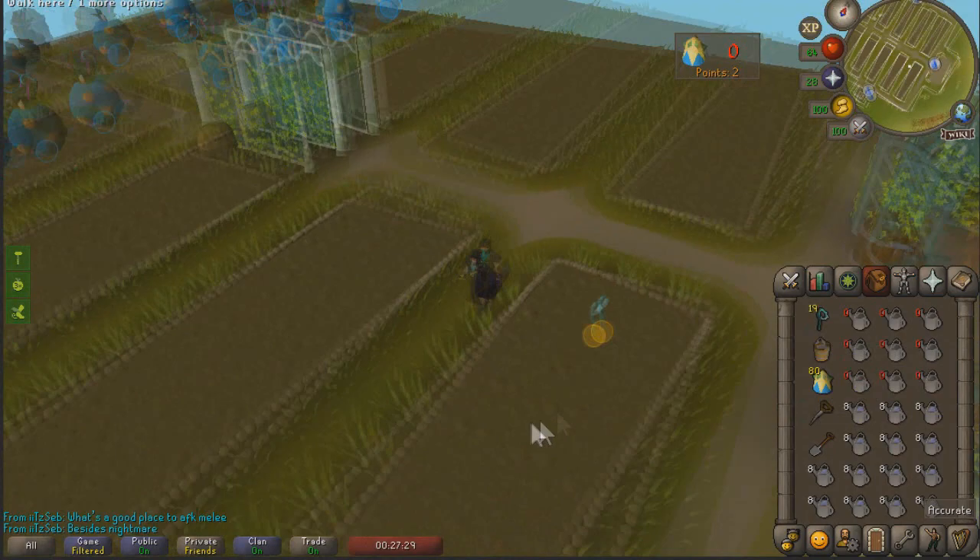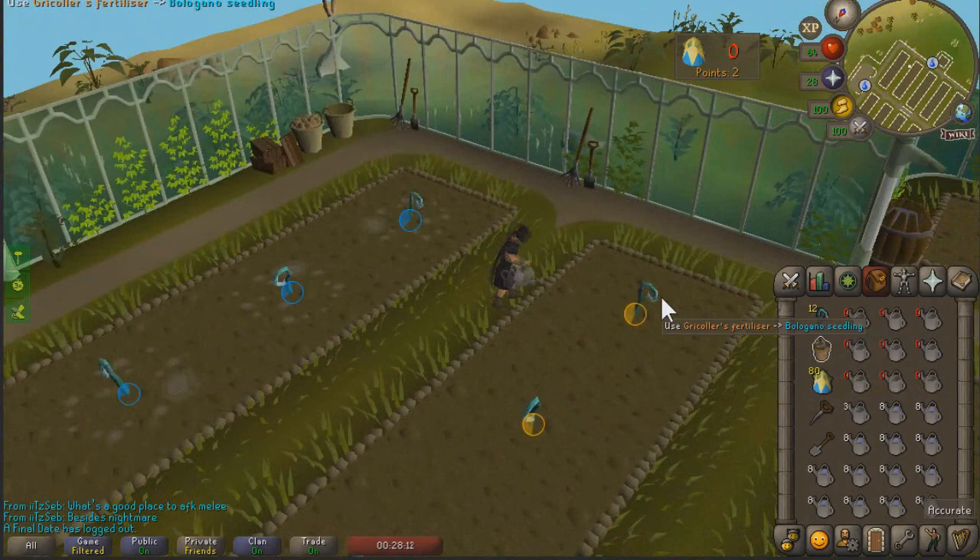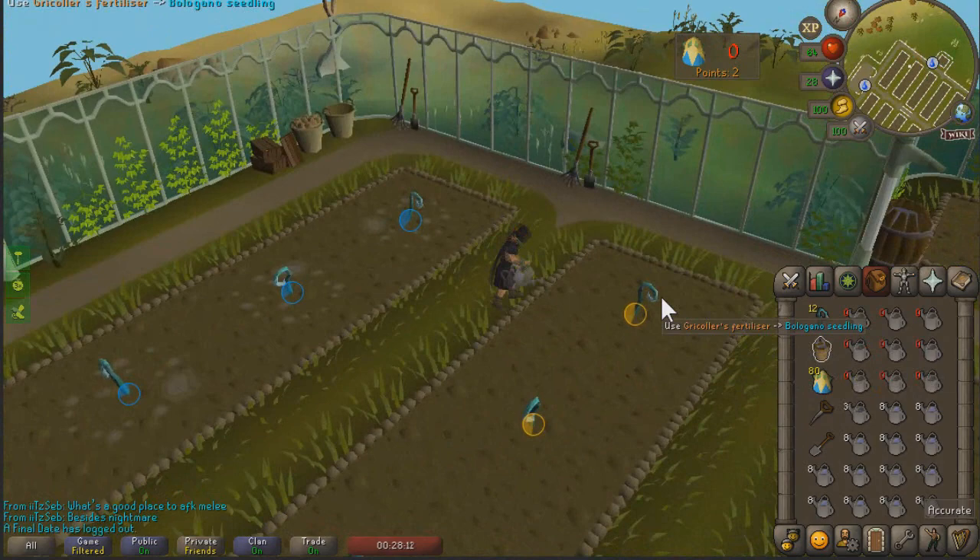Right now on screen you're watching a few consecutive rounds of the easy way in case you wanted more examples. A few closing remarks: it takes about 30 minutes to do a hundred seeds this way, and don't forget to fill your watering can around 50 seeds. Now go get them gains.